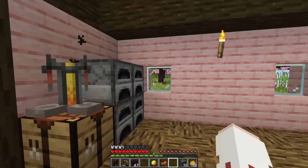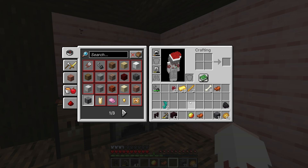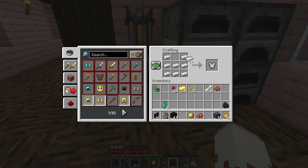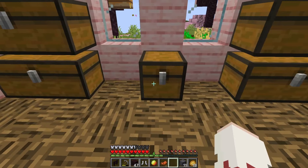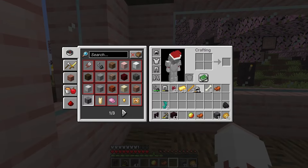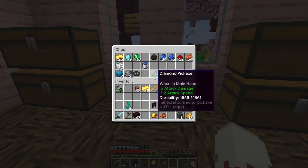Hey there, it's Brina! Welcome back to another episode of our All Advancements series. We last left off struggling in the nether, but we did end up with some nether wart and some blaze rods, so we're good. I'm going to make some more armor. I don't need to make additional tools because I have the diamond tools, so we're okay for now. We're just not going to take them into the nether — I refuse.